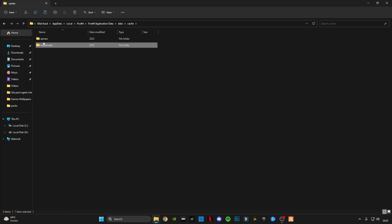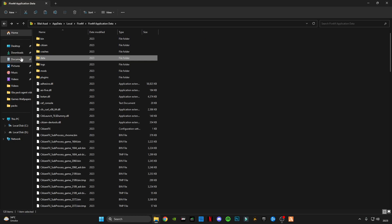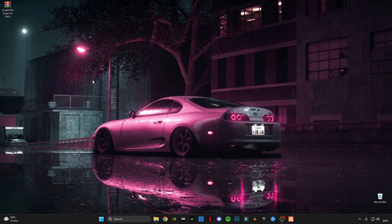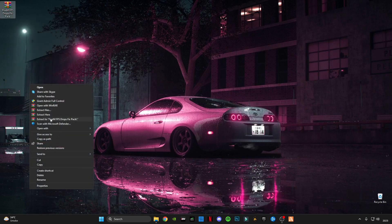Leave the two remaining folders. Go back and minimize. There is a link given in the description for the FiveM FPS drop fix file. After downloading it, there may be some ads on the website — sorry for that. Make sure to close all pop-up ads and stay on the link. After downloading, right-click on it and click Extract Here.